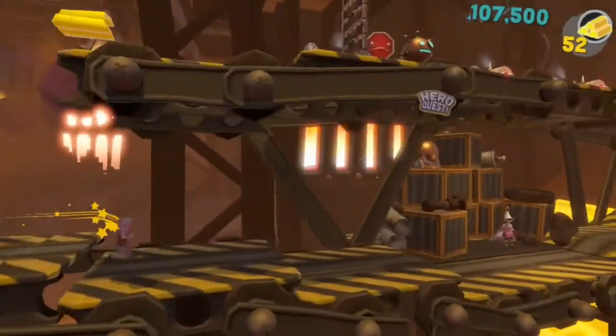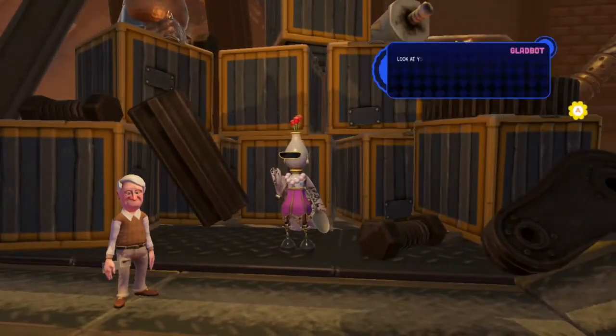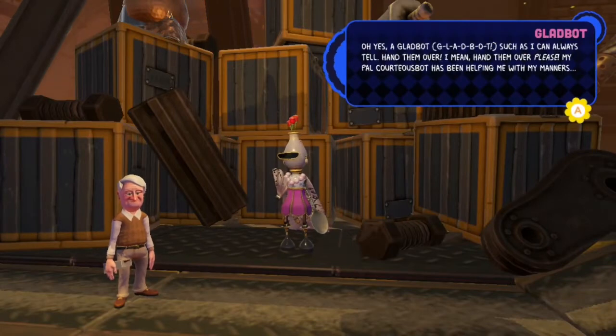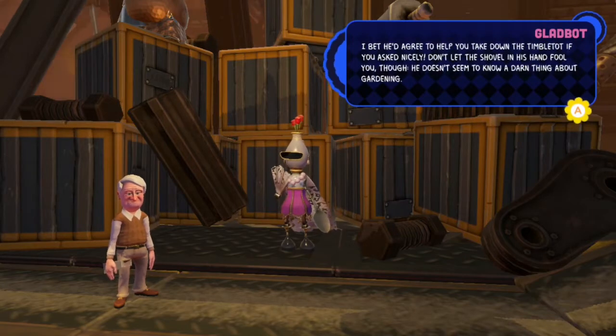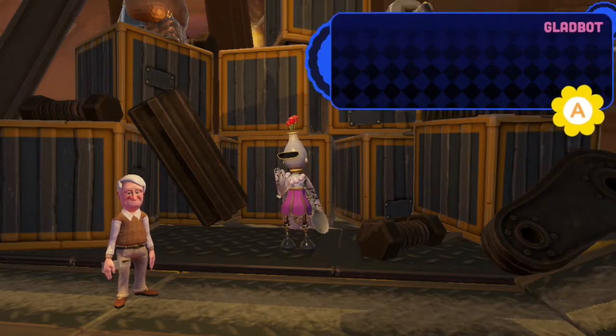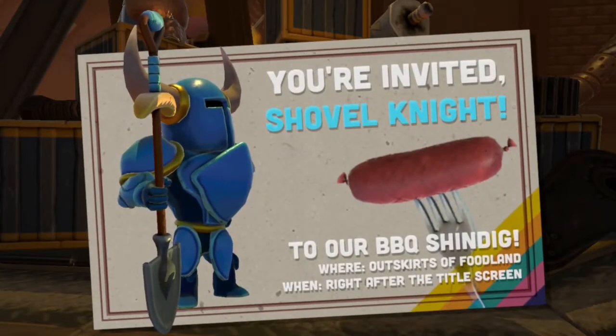Now that you have all three items, you have to go back to where you originally found the hero quest — that is in level 8 of world 3, Piston Soup. Go past the checkpoint, go back down, and talk to the lamp lady. She'll talk to you for a few seconds, but then you'll have the ability to play as Shovel Knight. Deal out some shovel justice!